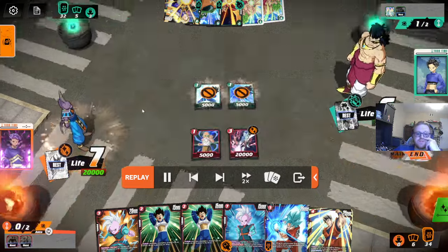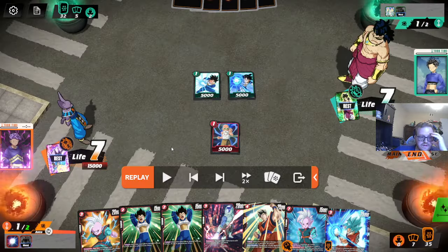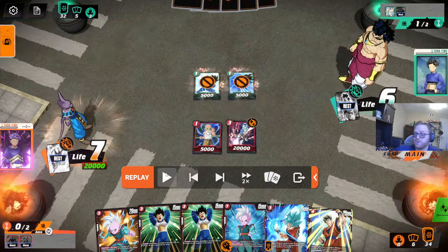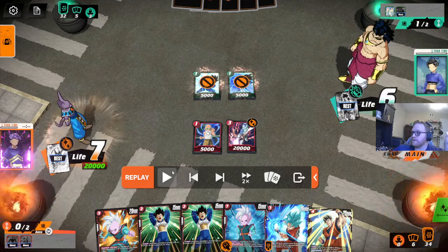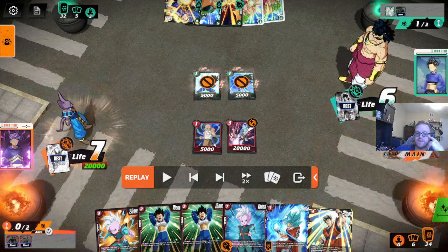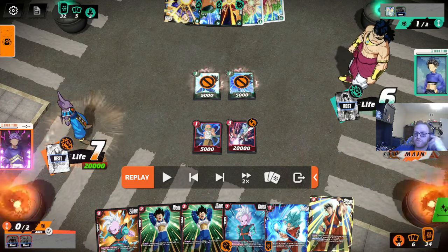Here we have a crit that hit. Some more 1-drops. Right off the bat, let's rewind here. We charge for turn, and right off the bat, we pop Energy Marker for Frost. That's not really good. Frost is just green - we know it's not a pressure deck. They're not going to pressure you. Beerus can't see his opponent's hand, but in general, playing Frost here and especially popping our Energy Marker for it is crazy.